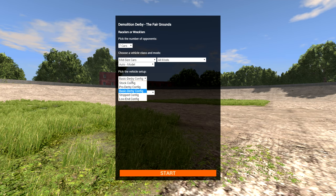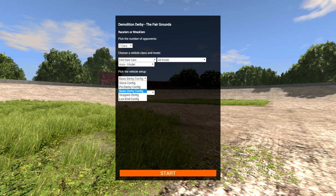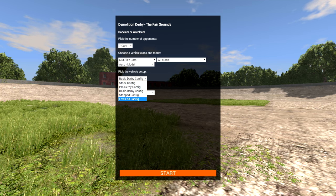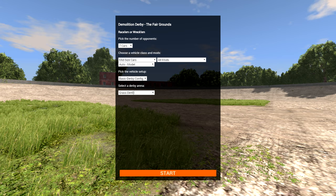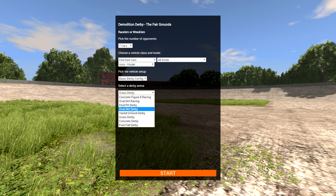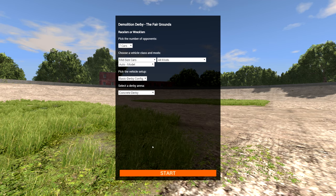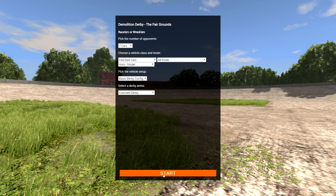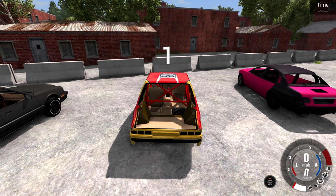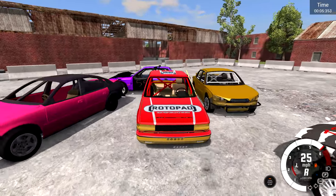There's another option that gives you more configuration options for the vehicle class — basic Derby, pro Derby, stock, stripped, or a low-end configuration for a weaker computer. I'm going to go with normal Derby configuration. Then we have a bunch of arenas: Free Fall, Concrete, Grass, Buried Ground, Oval, Mud Pits, Oval Dirt Racing, and Concrete Figure 8 Racing. We'll start with the Concrete Derby and hit Start. It takes a while to load — if you're playing this, just be patient. The game did not freeze. Once loading is done, it immediately starts you with no additional prompts.